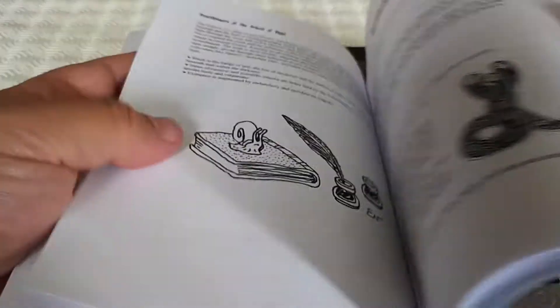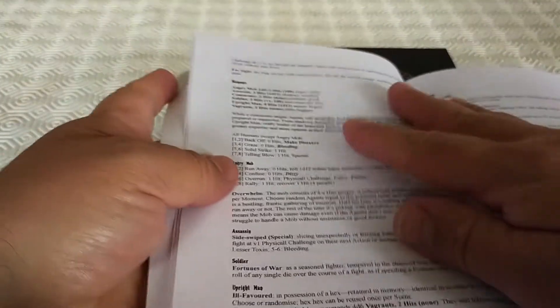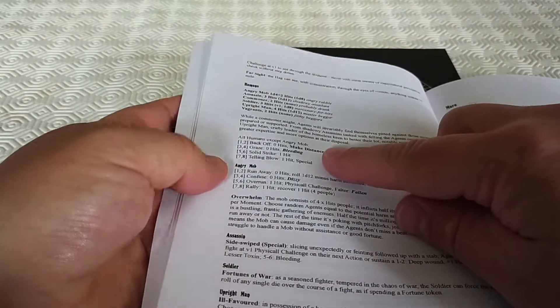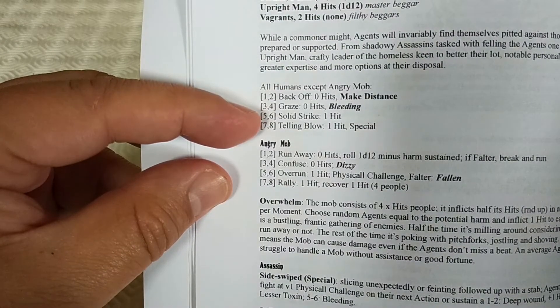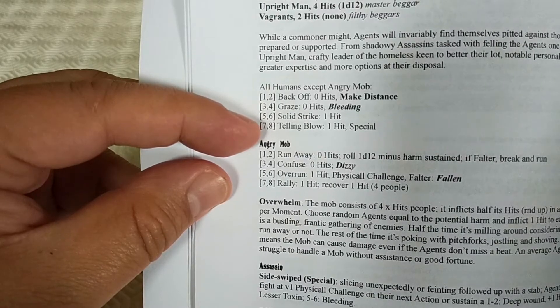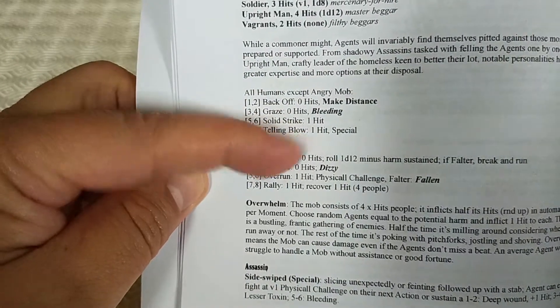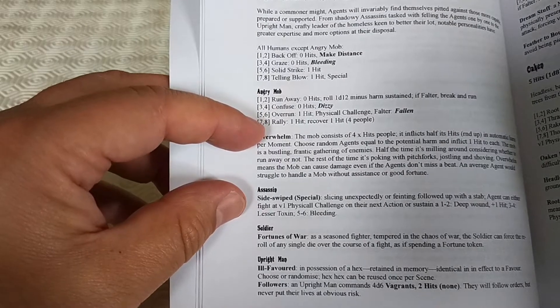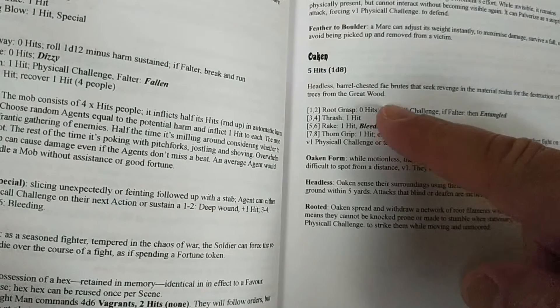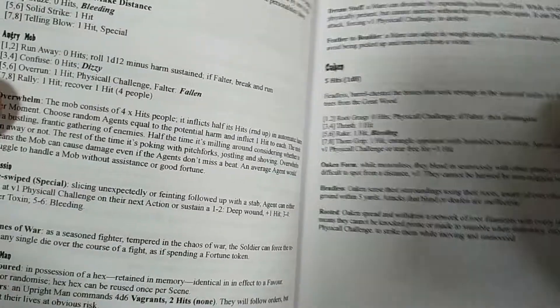However, if you're in combat and you falter in your attack, you might get struck back. I've added a section called 'Humans' — humans have the standard attack chart. So for a falter, they will hit you: they roll a d8, and on a one or two they back off; on a three or four they graze you and you end up with the status 'bleeding'; on a five or six you get a hit; on a seven or eight you get a hit and possibly a special attack. You can customize this one-to-eight chart based on various monsters — for example, an Oaken will do a root grasp, a thrash, a rake, or a thorn grip, giving a nice subtle tweak to the damage chart.